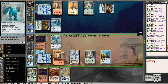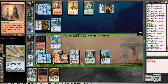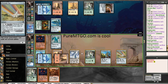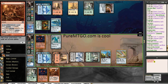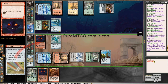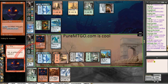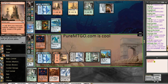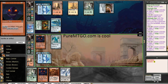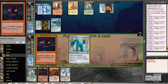So how many artifacts do I have? 1, 2, 3, 4, 5, 6, 7, 8. That's enough for a fling, right? 1, 2, 3, 4, 5, 6, 7, 8 — yeah, it is. Let's start sacking things. Is it 16? There we go. We're going to target him, sacrificing the ATOG.